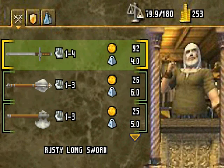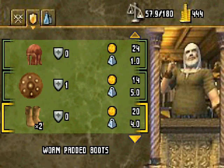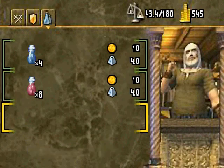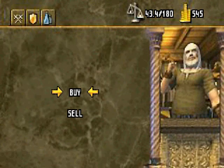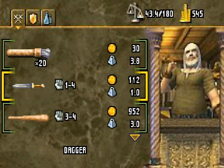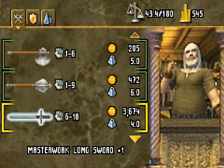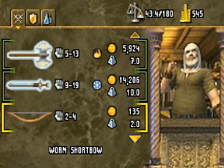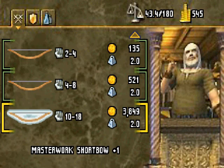Right now we want to sell stuff — I'm going to sell all the crap I'm holding. I'll keep the arrows since I need them. We sell the boots, padded armor, and ruby. He has a fine club, short sword +2, hand axe, fine light mace, masterwork items, and a worn shortbow. I'll find a bow later on, so I'll hold off. The masterwork bow does a lot of damage — bows are actually quite decent.